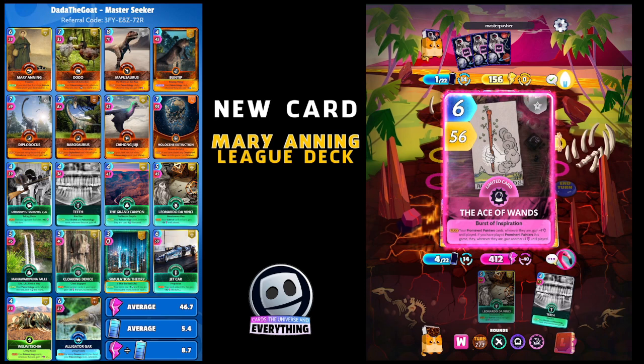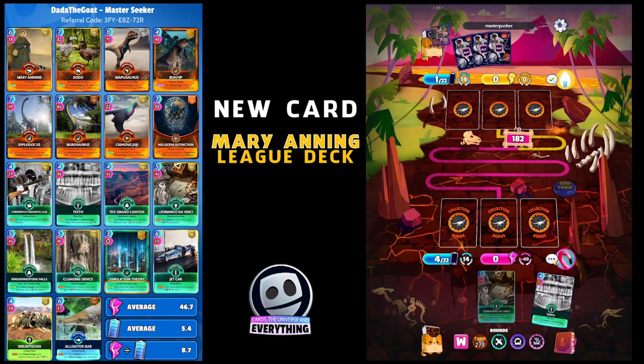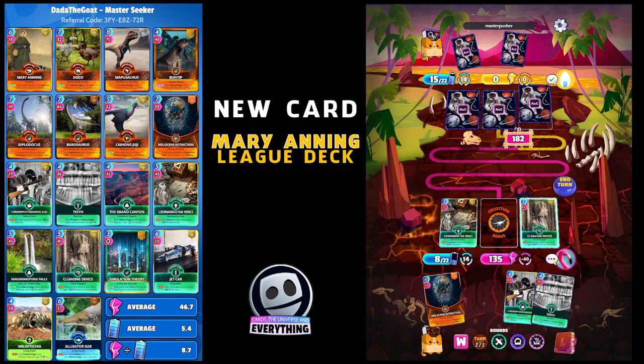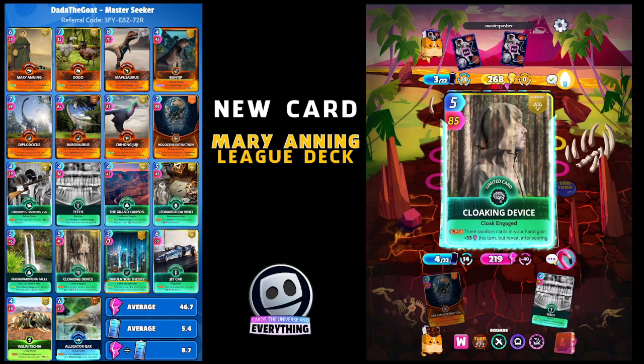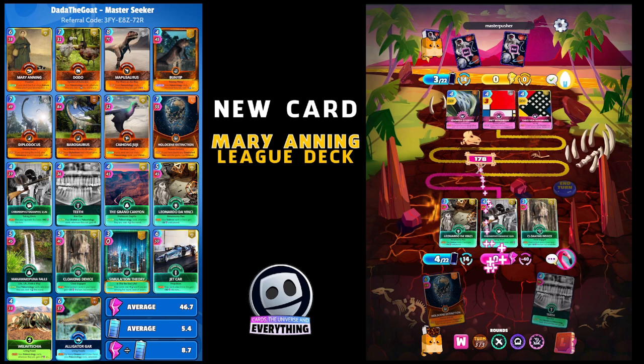180 in the lead. We've got Leonardo and Teeth - let's get a couple more science cards. That's nice for a science card, we can use Leonardo now, going to get a really good buff. Holocene Extinction - 219 - and the gun, gonna hit. We got two from the Cloaking Device - that's good, it'll help us a lot. Prominent painters is a good score - 360. We just won that round - we're two up, looking really good.